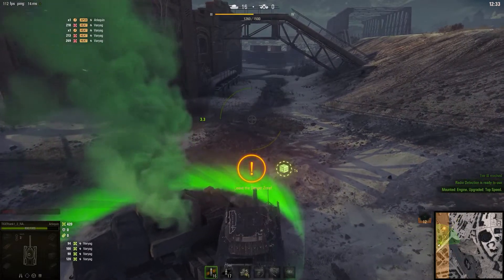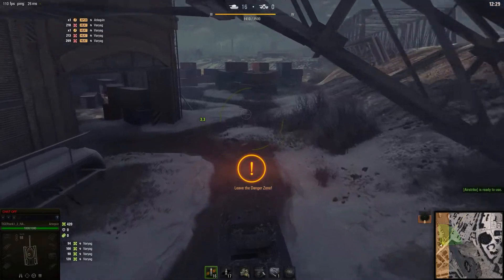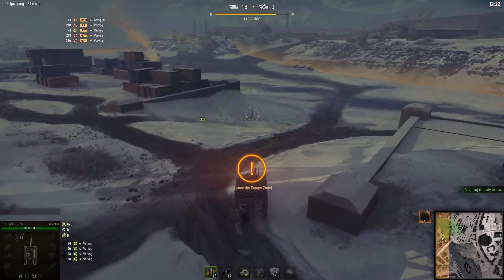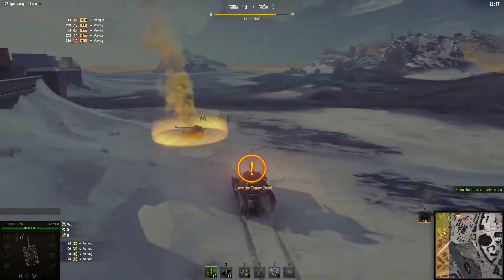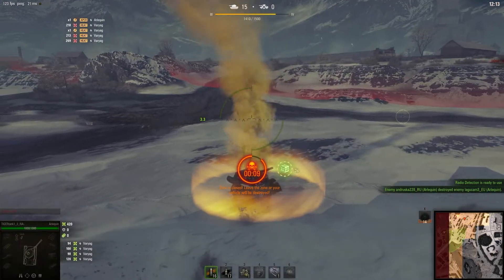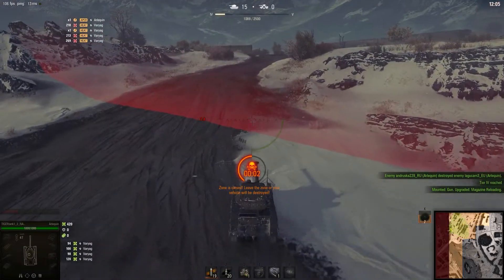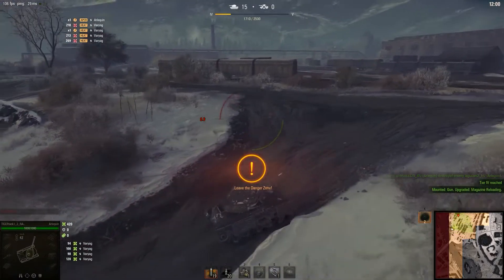Three, two, one — we're going to get smoke. I thought we were going to get the recovery perk right there. You can see this tank, 75 kilometers per hour, it's pretty damn fast and gets you around. I have ten seconds — we're going to go for the magazine. I just made it, I really just made it.